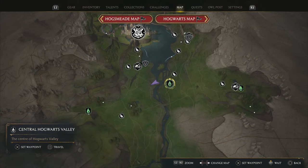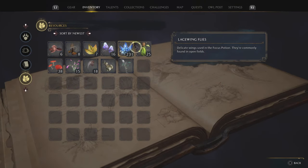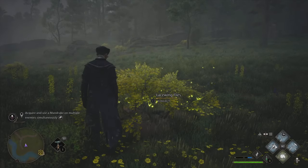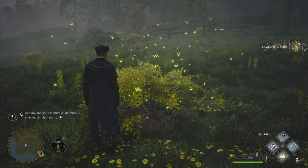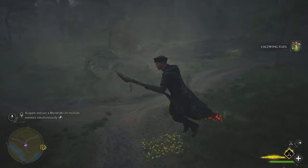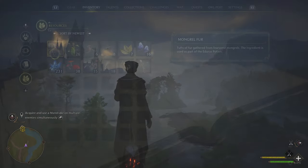Our next ingredient is Lacewing Flies. These can be found south of Hogwarts. There's a big batch on the west side of the river bank, but if you just walk around in the near vicinity you can find them all over the place. There's also a small batch just outside of Hogwarts that you'll collect during one of the very first missions when you meet some of the companions.